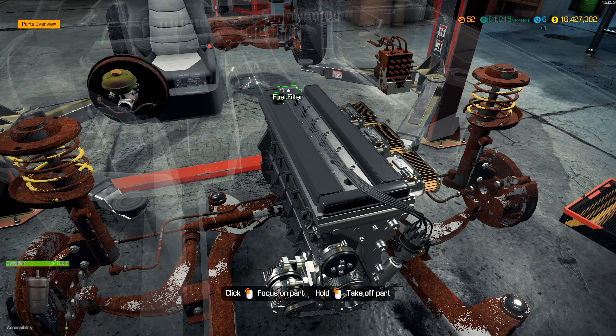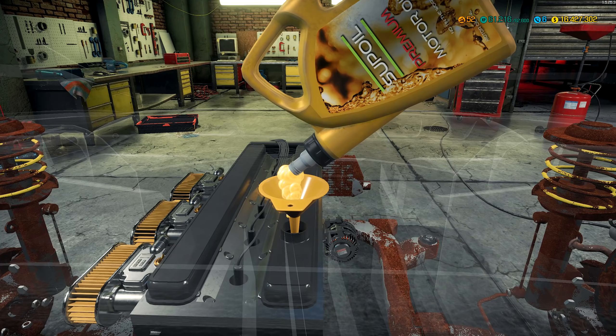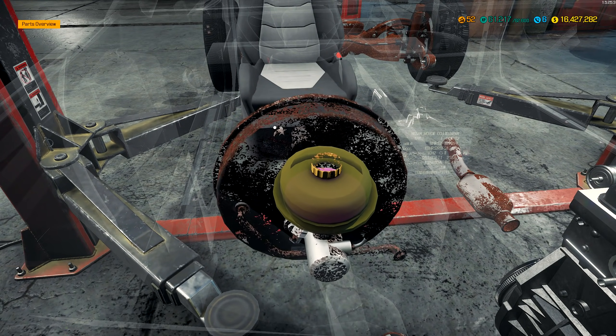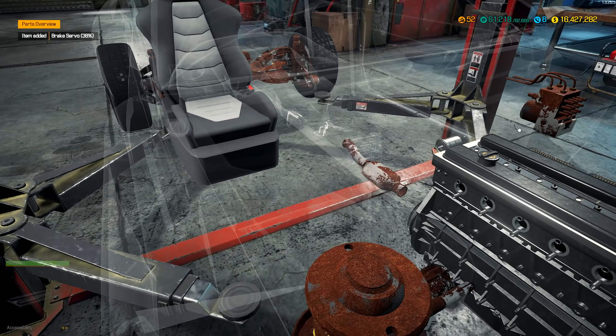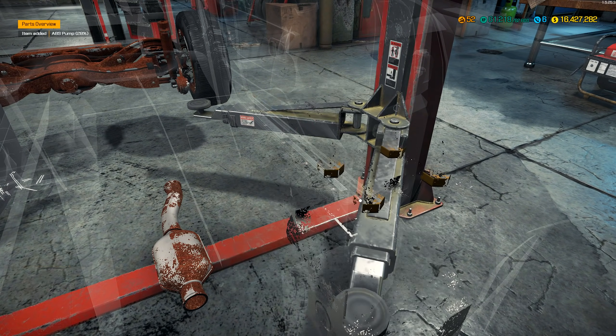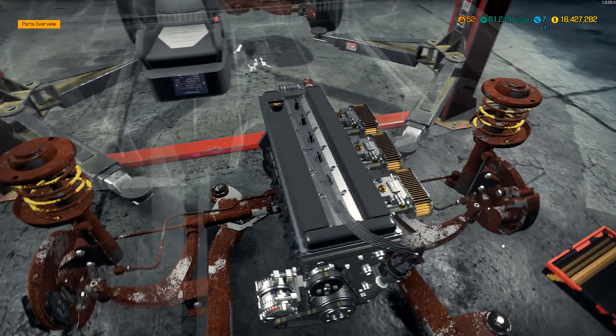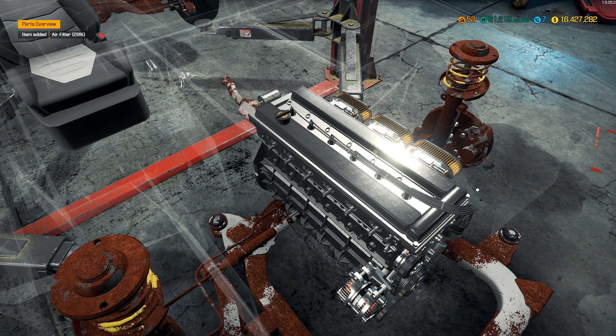First things first, we're going to add some fuel. I always do this as soon as I put the engine in because I will forget. We've got a bunch of rusty parts here — I'm going to remove all of these, like this pump and the filters. Got to make sure the engine's all nice and tidy.